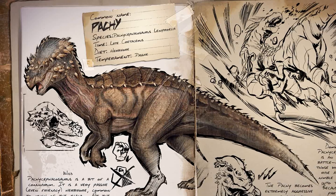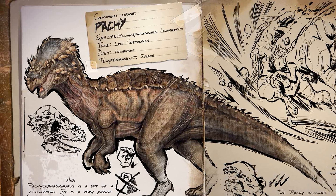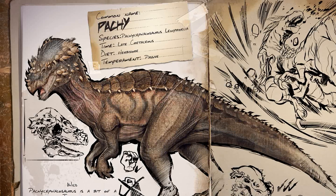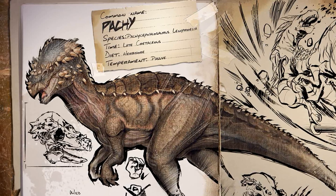The first dinosaur we're going to look at is the Pachycephalosaurus, which is a passive herbivore who turns super aggressive if provoked. It can be found throughout most areas of the island and can be mounted. The Pachy looks like it will make a great companion for combat — it is fast and uses its hard head to attack foes, dealing a devastating headbutt.